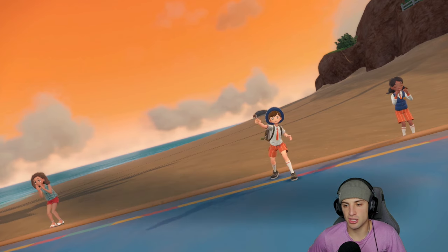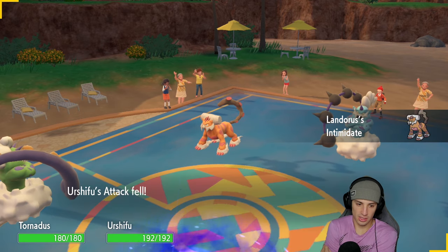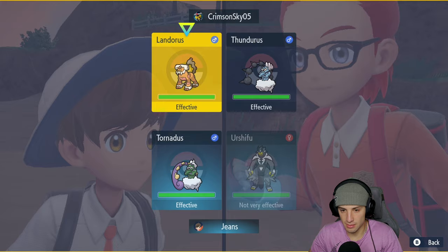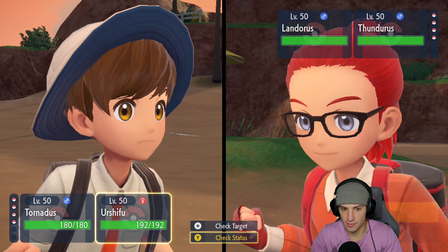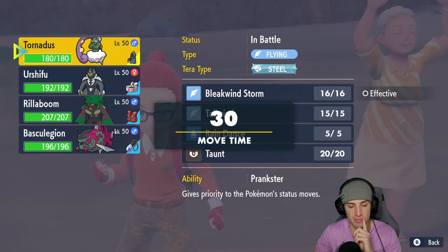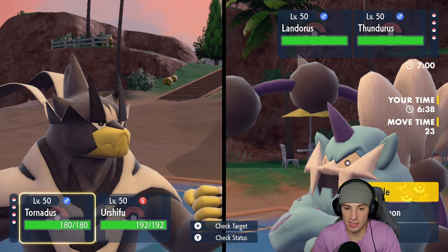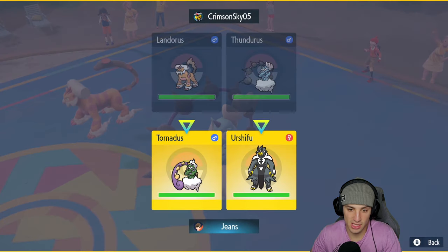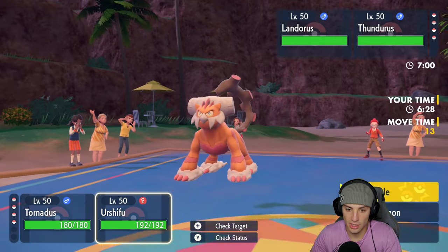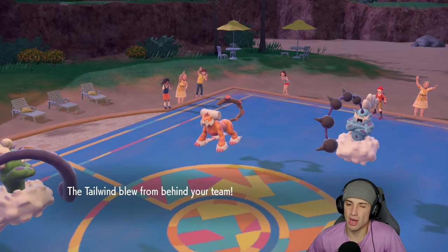Thundurus and Landorus come down — there's the Intimidate, but I think we'll be fine. I'll set up Tailwind, definitely want the Tailwind out. I'm thinking of going into a Steel Tera type with Urshifu — that's not bad. Actually, we're not going to waste our Tera on Tornadus. I'll pop the Tailwind and go into Wicked Blow, throwing it into the Landorus slot. If I had to guess, Landorus is probably Choice Scarf which is a little scary.